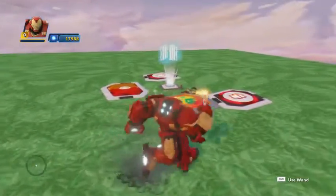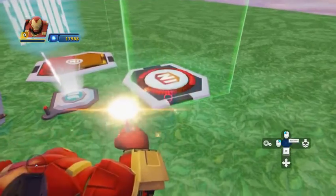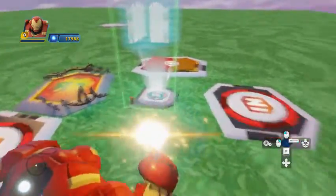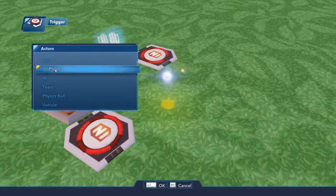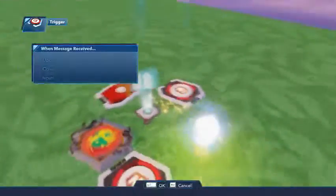So what we're going to want with these switches is, normally you'd want on stepping on the trigger the signal to go to the enemy generator and spawn enemies. But since we want a logic gate in between, we're going to go stepped on player any, and instead of going here, we're going to go here and do input.